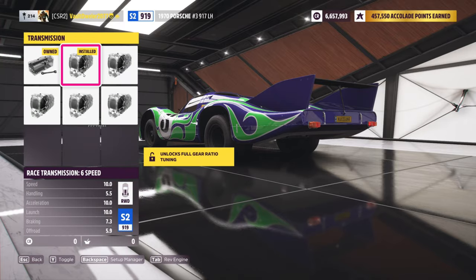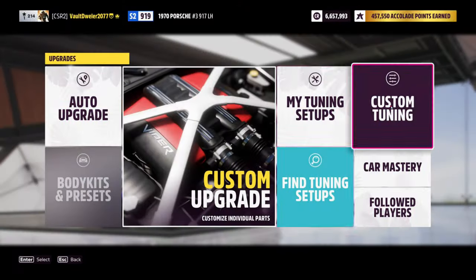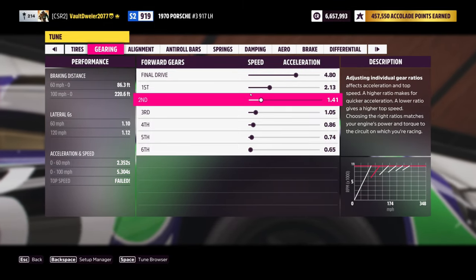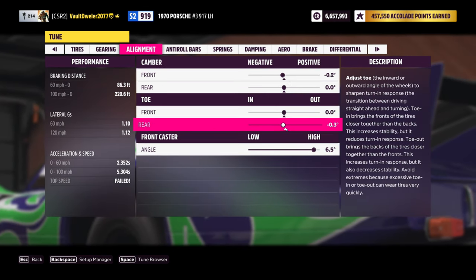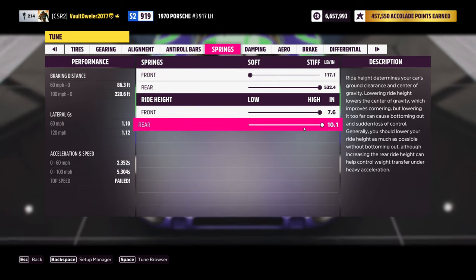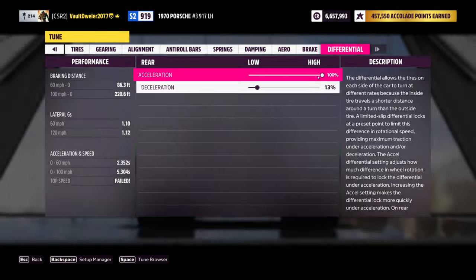Transmission: I'm using the standard six speed. Differential: I start off with a drift diff, not that it makes a difference since any diff can be adjusted. Now for custom tuning - current tune is 4515. Very aggressive gearing to take advantage of the low torque but high horsepower. I did a little bit of rear toe-in to help stabilize the car when it's on the wheelie, and it seems to work pretty good. Anti-roll bars: 1-1. If you lower the ride height, you can also reduce the ability to wheelie. Minimum aero because it slows the car down. So that is the car.